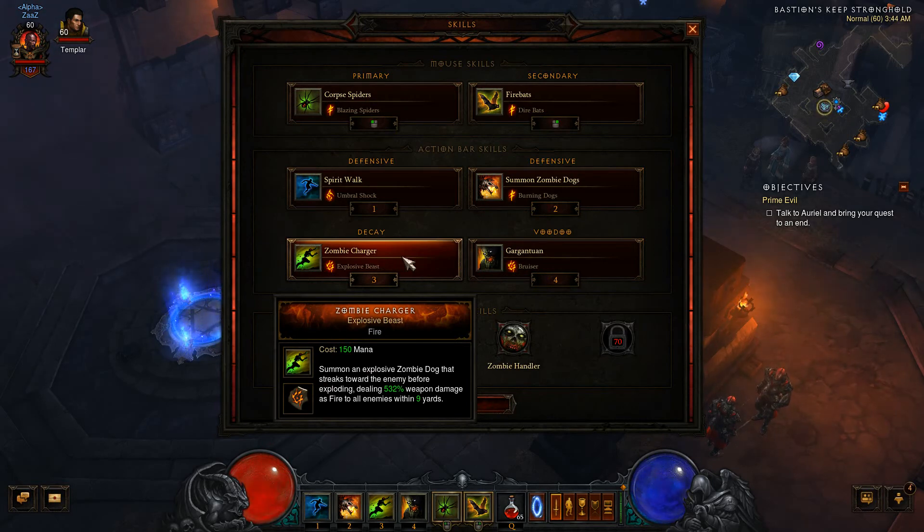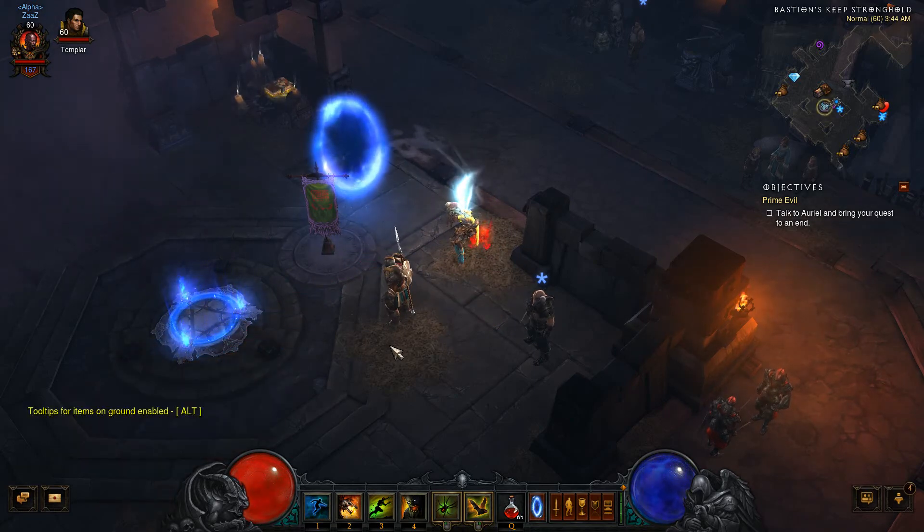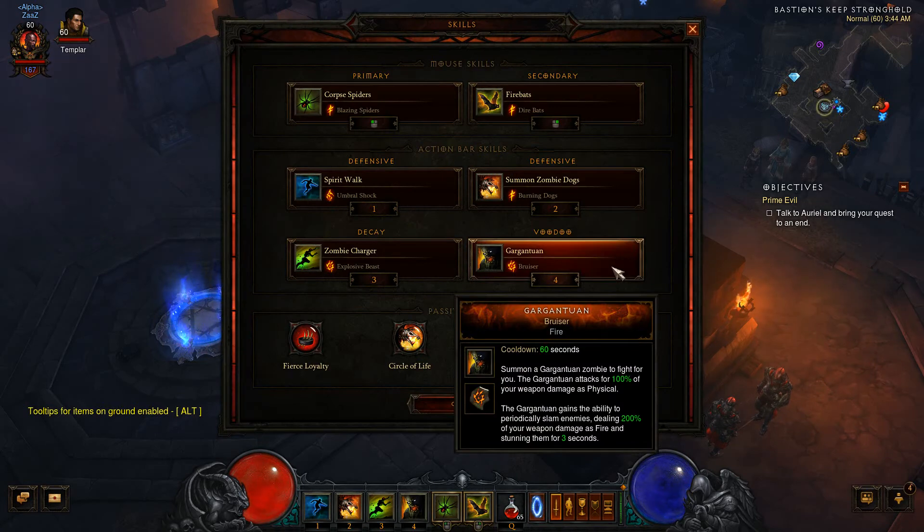We have Zombie Charger with the Explosive Beast Rune, which makes sure that you can keep your distance and do a bunch of damage. We also have Gargantuan with the Bruiser Rune, which will make him able to slam enemies and stun them. This will help with Elites very, very much so.